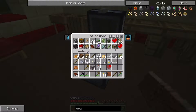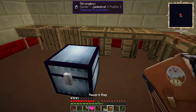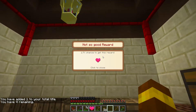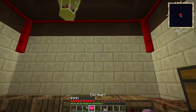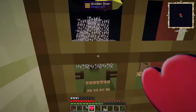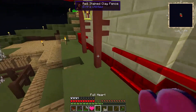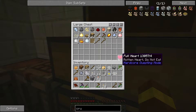We can combine those for another life - let's consume that and open our reward bag. It gave us another life as well. Hold shift - Rotten Heart, do not eat. Ha, you can't catch me out. That is going to make us lose a life so I'm going to leave it somewhere safe - we're definitely not going to eat that.